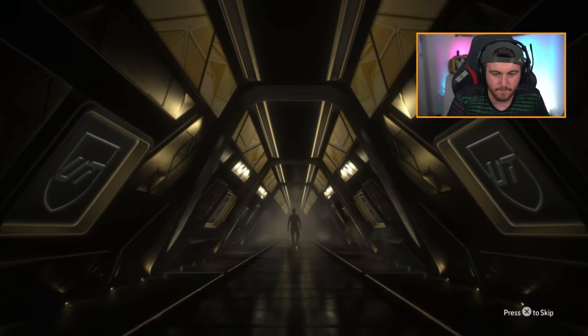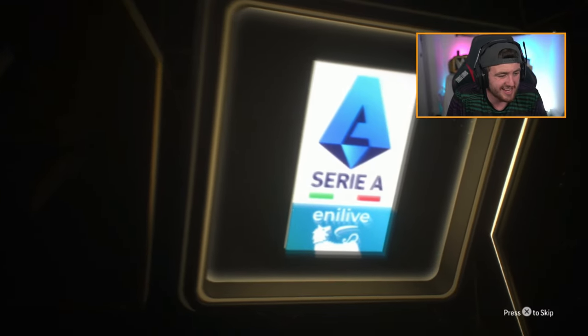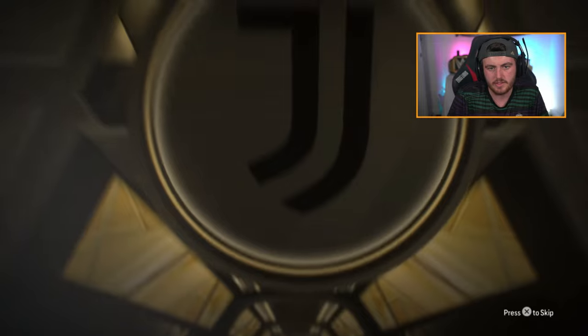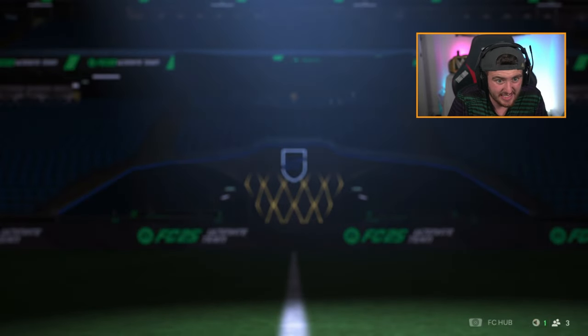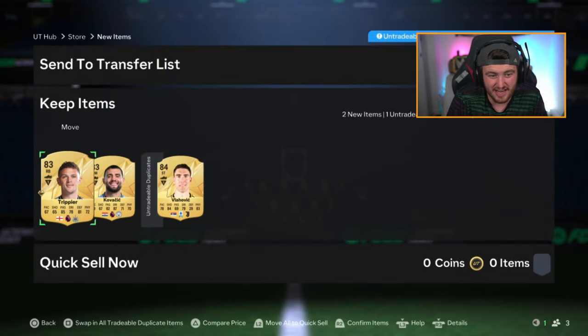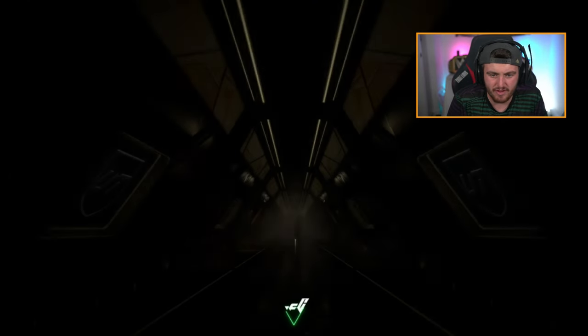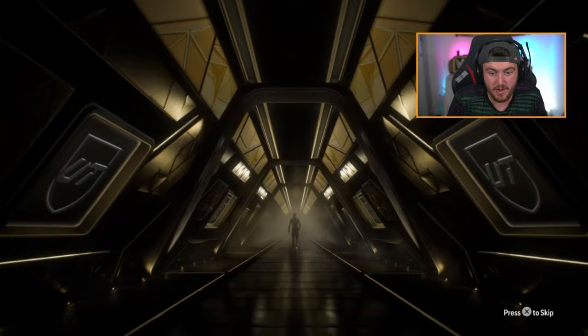Kibo's pack next — no walkout again unfortunately. It's gonna be a striker from Serbia — Dusan Vlahovic. Not ideal, 84 rated, could be a nice dangler. Kovacic and Trippier behind him — not ideal.